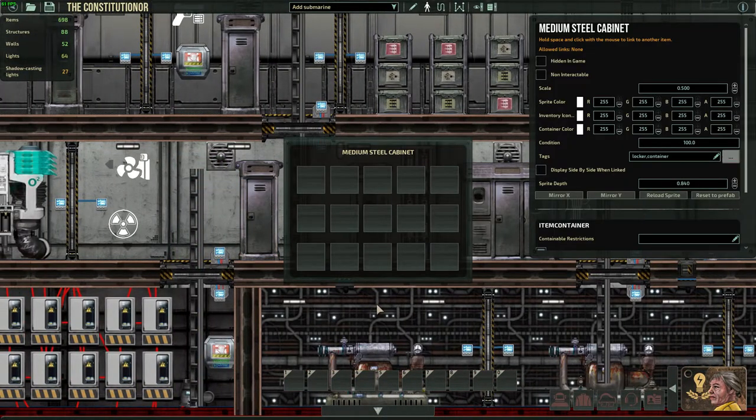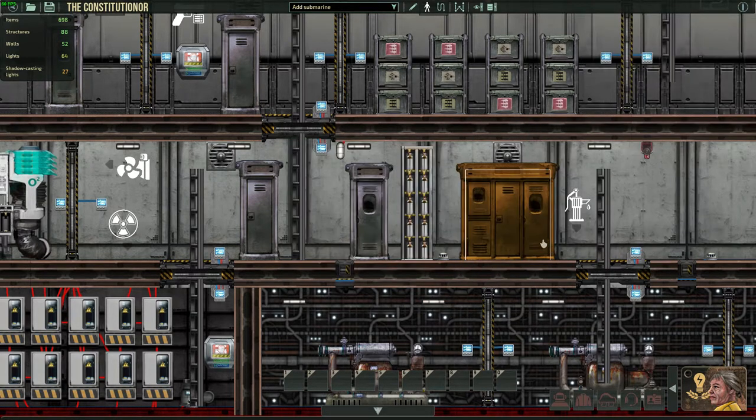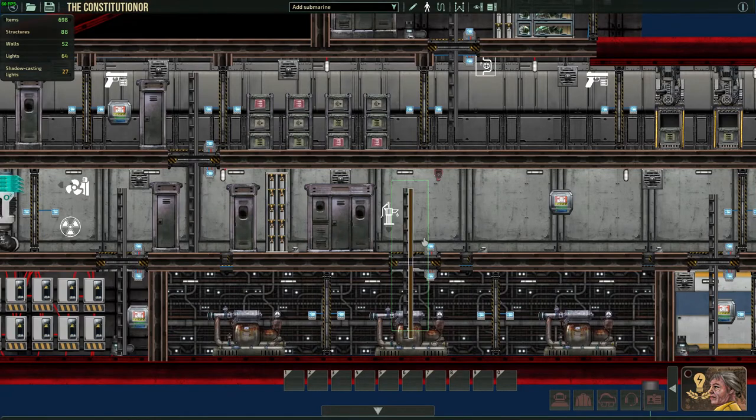Going up again, there's a little room here with a medium storage cabinet — I'm not sure what I wanted to put in it, so the crew can decide. There's also some ingredients for the fabricator over here.